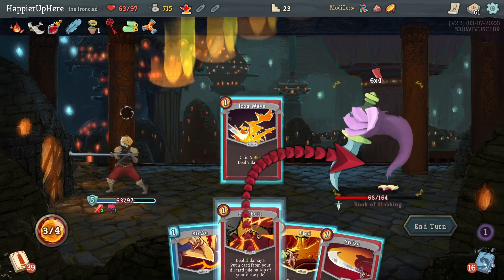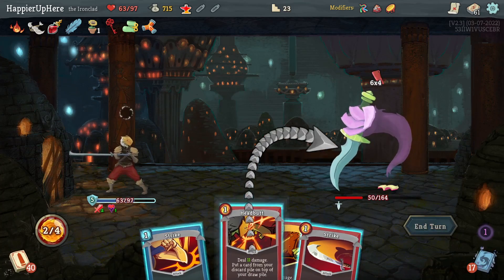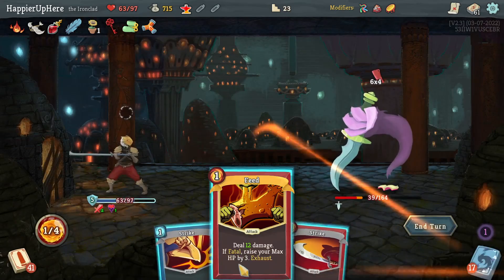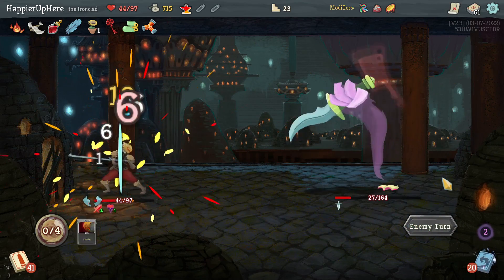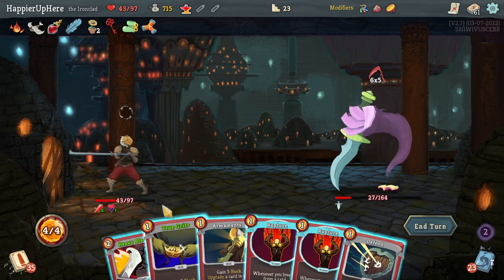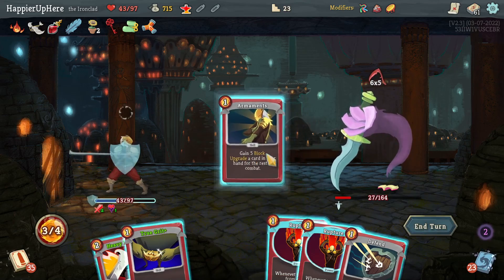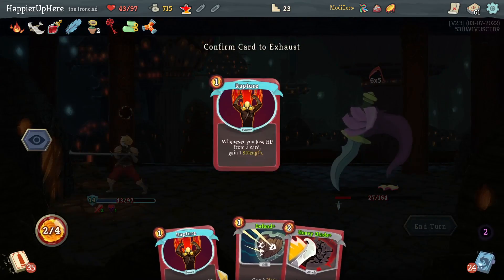24 incoming — Iron Wave, Headbutt. Let me get the True Grit, then Heavy Blade. Maybe I should have committed and got two Heavy Blades back because I think that would have guaranteed a kill — whereas now I might not be able to. 24 incoming again — exactly what I was worried about — that I won't be able to kill.